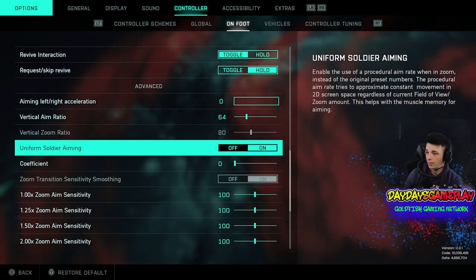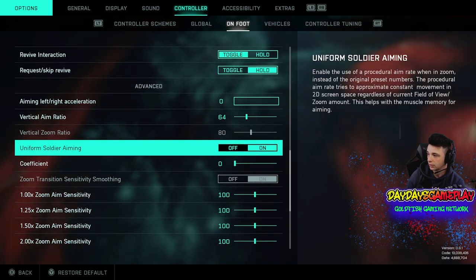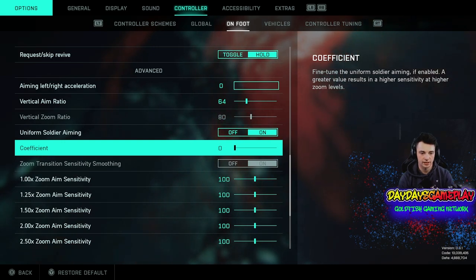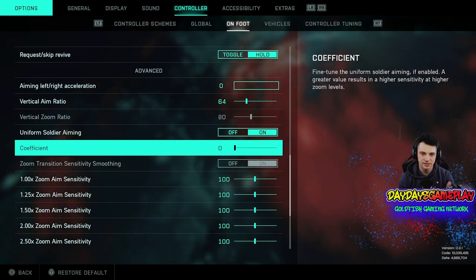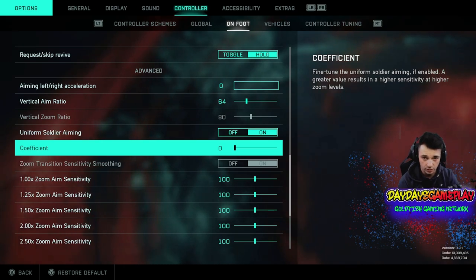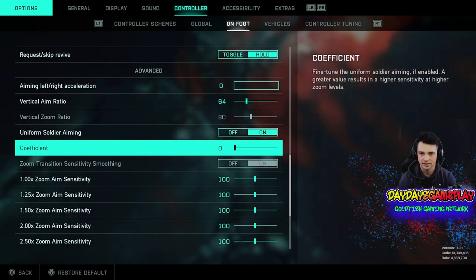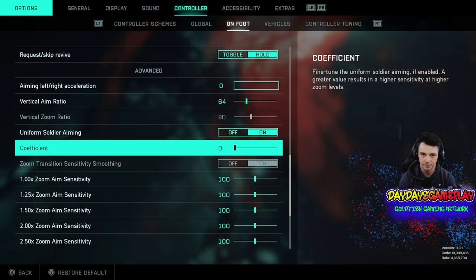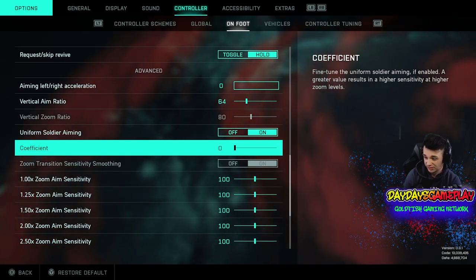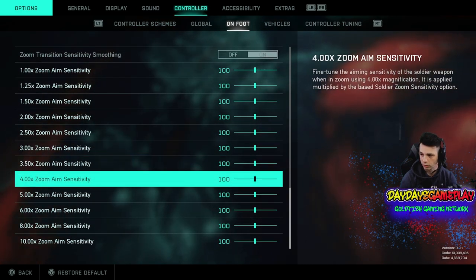Going down to Uniform Soldier Aiming — I have this turned on with the coefficient put down to zero. The coefficient links your sensitivity so it stays the same all around. When you put it all the way up to like 173 or 200, aiming down sights becomes really fast. But with it at zero, it's slower, allowing you to track your targets better. I really like this setting, especially since aim assist still isn't working. Put it on zero and then go up in increments if you don't like it.